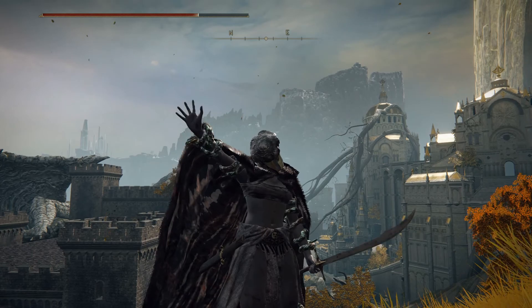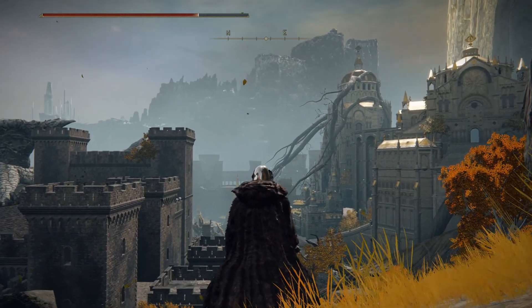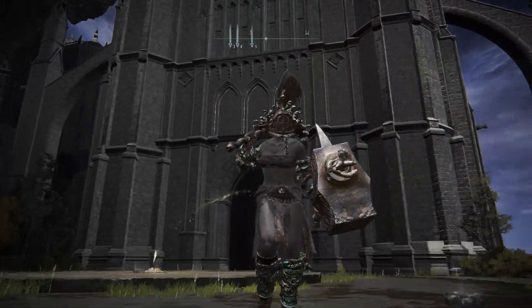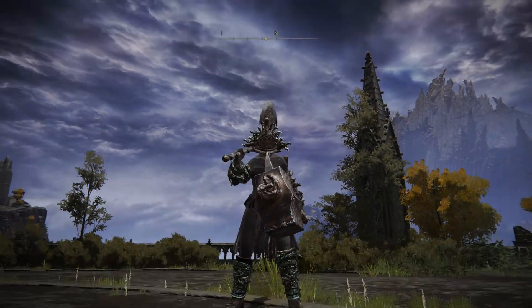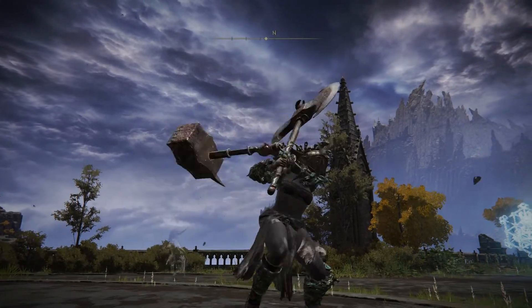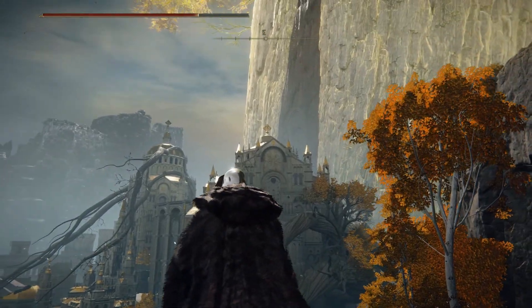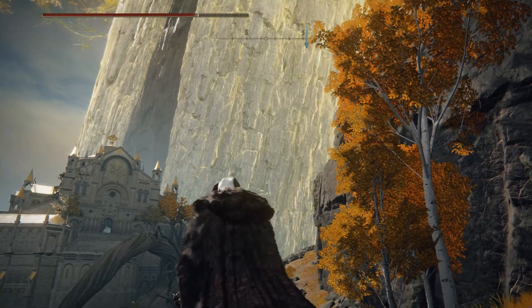I'm going to show you the Duelist set in a different area. Actually, screw it — I'll just do it here. All right, so here we are. We got the full set on, we got both weapons on. You might notice I'm not wearing the cloak in this clip because there are two different versions of this armor — you can have it altered so that you have the cloak on or cloak off. Here you see it with the cloak on, and in the last clip you just saw it with the cloak off.